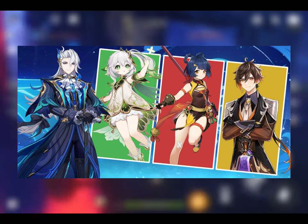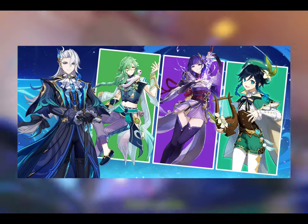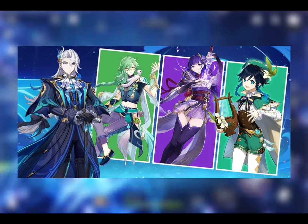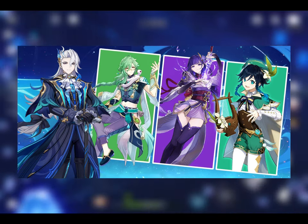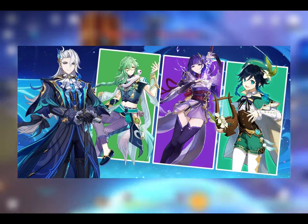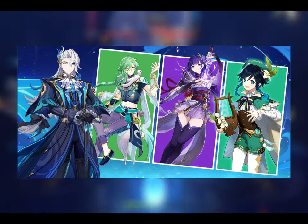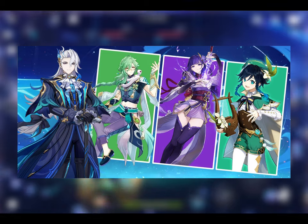Unfortunately, since Xiangling is currently the only reliable pyro enabler and sub-DPS, the next multi-reaction team for Nivellite involves hyperbloom. While not as strong against bosses, the hyperbloom or electro-charge combo is better against multiple enemies. Baizhu provides healing and shielding so Nivellite can charge attack without interruption. Once the field is filled with dendro cores, Raiden Shogun's skill applies electro to trigger hyperbloom and electro-charge for Nivellite's ascension passive. Venti swirls hydro to reduce enemy hydro resistance and restore energy, and his grouping also helps Nivellite aim at airborne enemies while Baizhu and Raiden auto-target them.